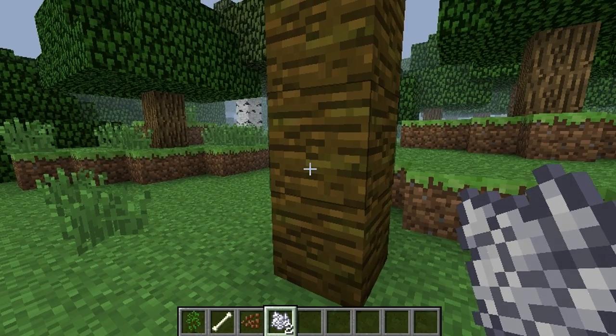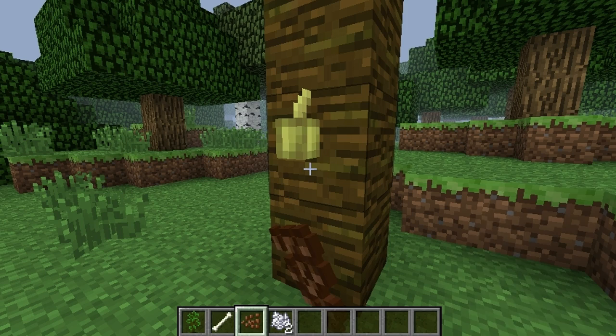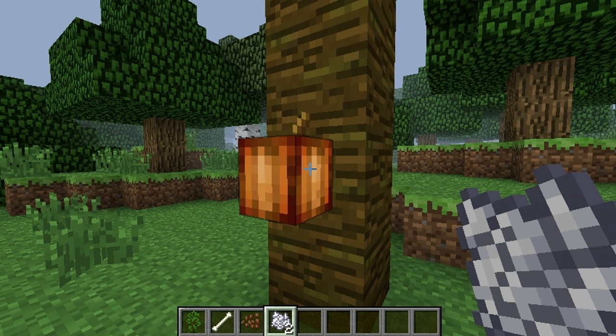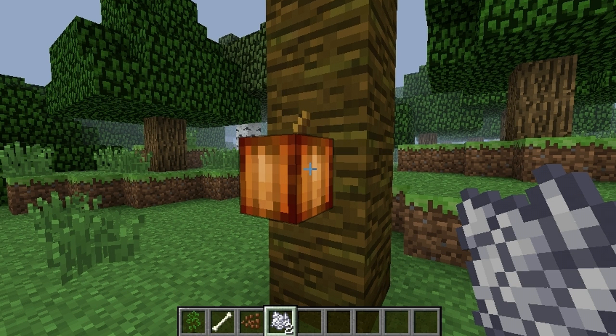That is a fully grown cocoa plant. When you pop it you should get around three cocoa beans — I'm not in survival mode, but it will yield three. It will only yield one if it's on the first or second stage. So if it looks small you'll only get one, but if it's nice and big and orange you'll get three.